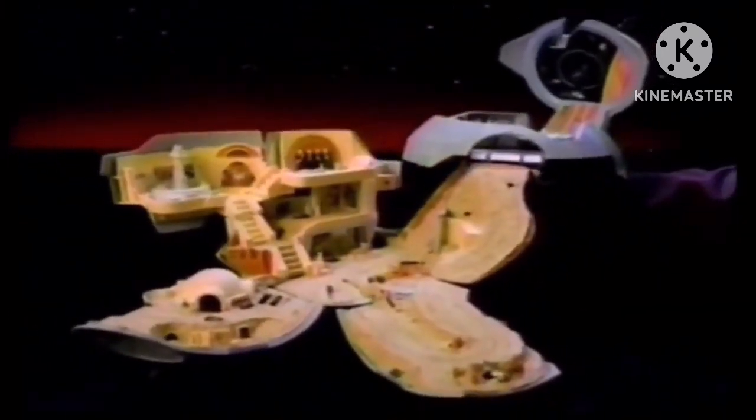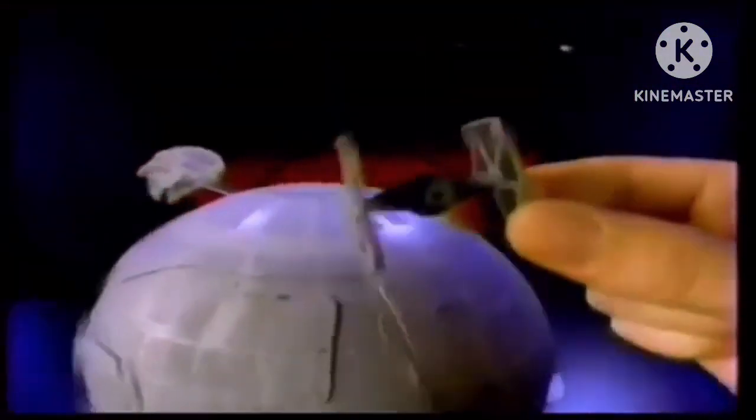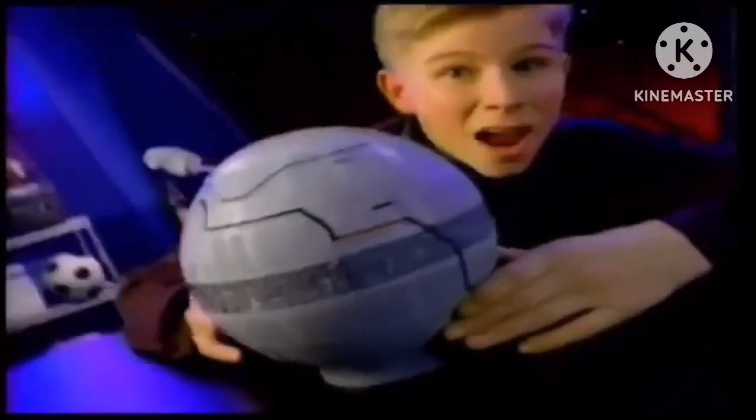The coolest Star Wars adventures are out here — and in here. It's a new Star Wars Double Takes Death Star from Micro Machines. Whoa! That goes from the Death Star to Luke's Planet Tatooine and back again! Out here, you command the Death Star. In here, you control Planet Tatooine with six Star Wars movie scenes. Watch out for that Ronto! With the coolest vehicles and figures. It's awesome! For this much Star Wars action, you can play out here, in here, and back!